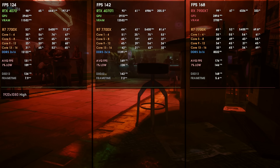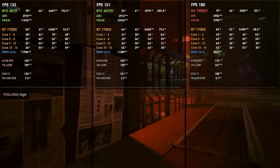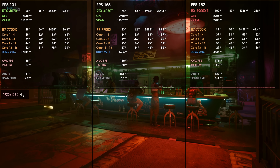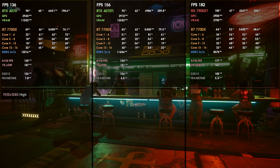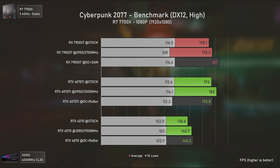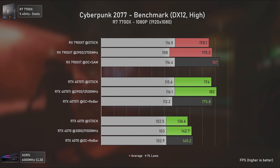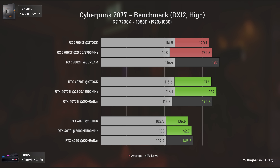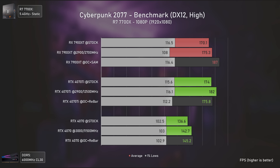Plague Tale Requiem is our first game, performing usually better on the Nvidia side. Still, the RX 7900 XT manages to outperform the RTX 4070 Ti by 8%, which is not much but always a plus. At 1440p all cards perform quite well, with the RTX 4070 Ti being 26% faster than the RTX 4070, but around 11% slower than the RX 7900 XT, which is pushing around 120 average FPS.